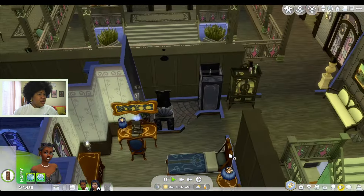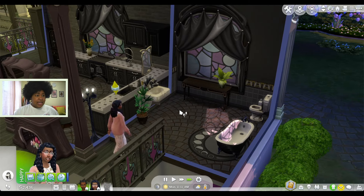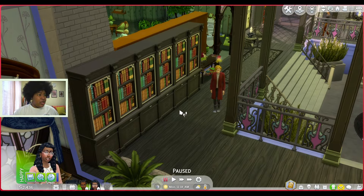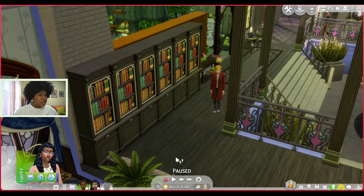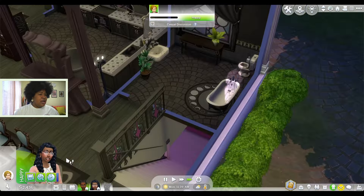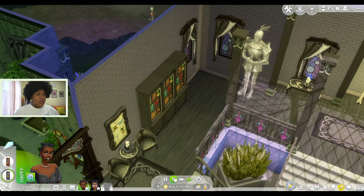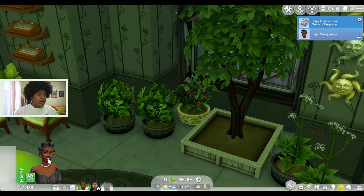Does Noah need to go to the bathroom too? There's one over here — you can use the bathroom too. I had Sage searching for tomes, but I don't know if she found anything. I'm going to have her wash her hands right here and then talk to some more people. So who are you? You are the Sage of Untamed Magic — let me do a friendly introduction to you as well. Oh, and she's hungry. Well, it looks like you can make mac and cheese in that cauldron, so maybe we can make some. Oh, there are also plants here. Tome of Disperio — okay, so we'll study it.